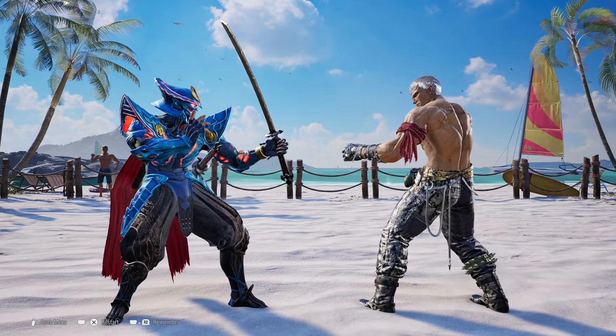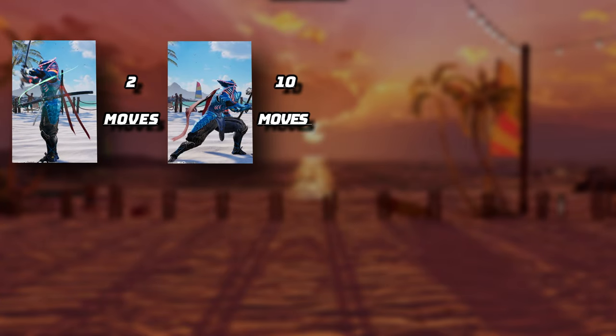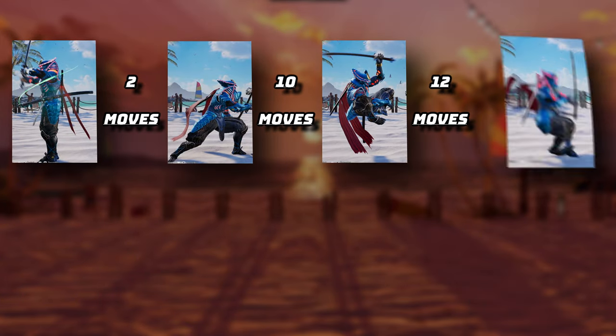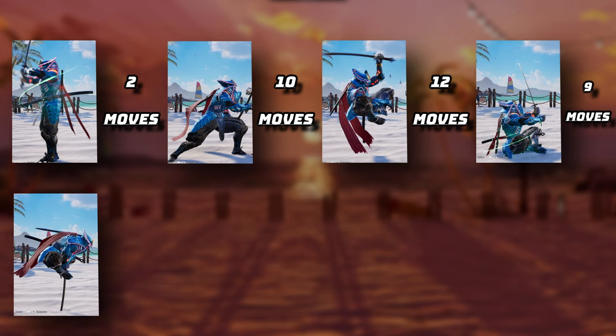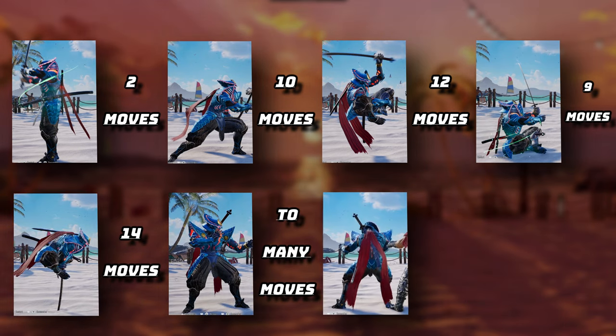One of the things that Yoshimitsu is well known for in the game is his many stances. He has his Met stance, his Kensho stance, Dragonfly stance, Indian stance, Flea stance, the sword stance, and finally he has his backturn stance.